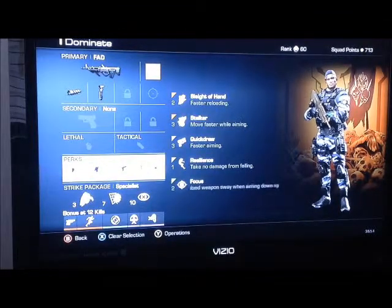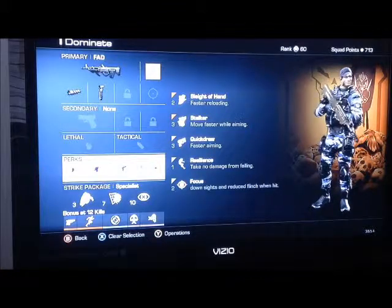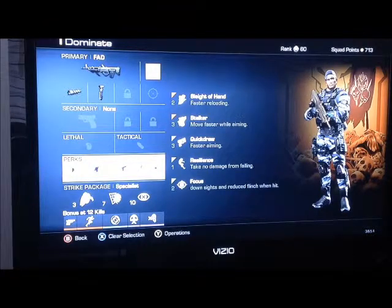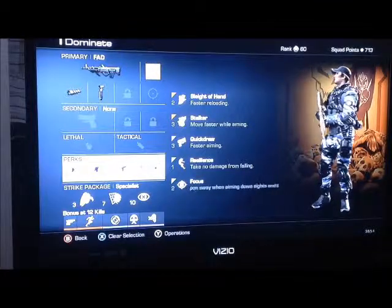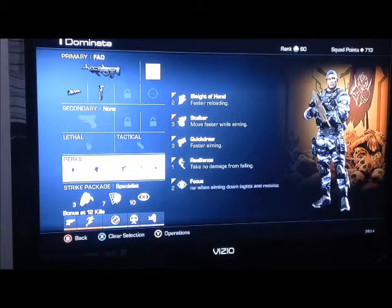That's kind of usual for a lot of people when they're playing this game - unless you're playing an objective maybe, it just seems that your gun is the better usage to kill people. Perks wise, I got sleight of hand, stalker, quick draw, resilience, and focus. Focus is on every single one of my classes, because if you're in a gunfight at long range or whatever, you're not going to move very much at all, and you can win most of those gunfights just because focus is on.